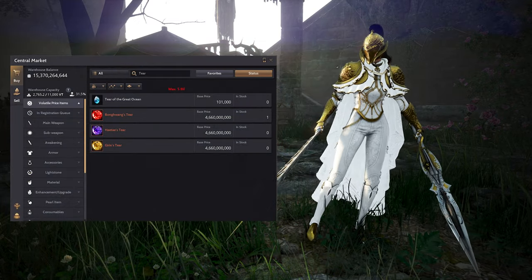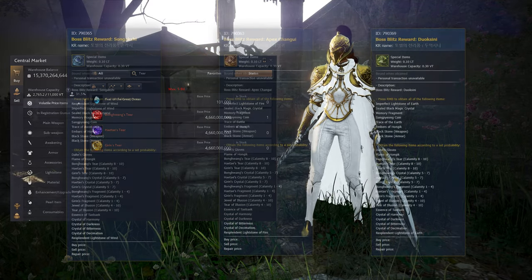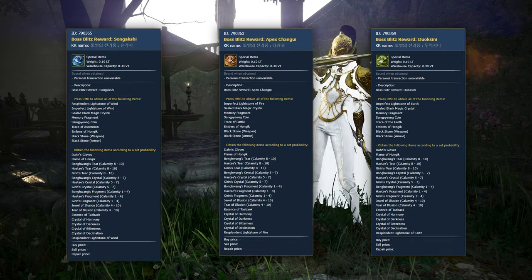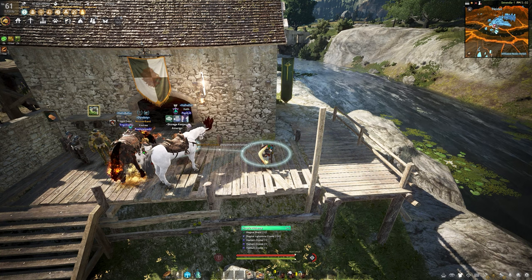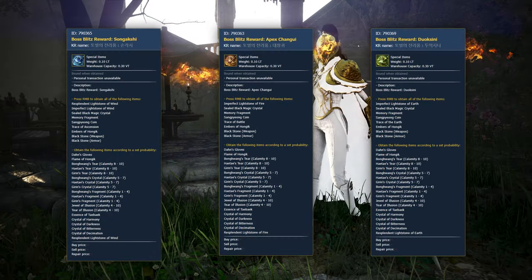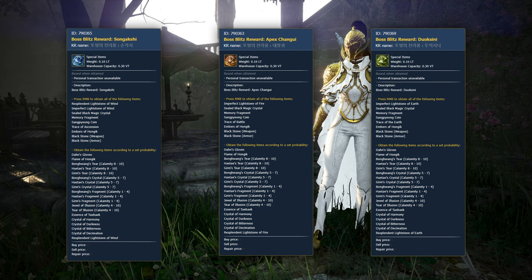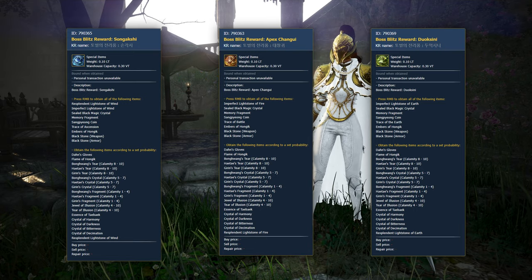How do we get these crystals? Of course, like every other crystal, the first option is the central market. The main source of obtaining them is black shrine bundles. Currently we can only obtain fragment and crystal versions from the boss bundles we kill every week. You will need nine fragments or three crystals to craft one. Because bosses are still open until calamity 7, we will be able to obtain three crystals directly from calamity 8 and higher bundles once they are added. There is currently no other method besides the central market and those bundles.